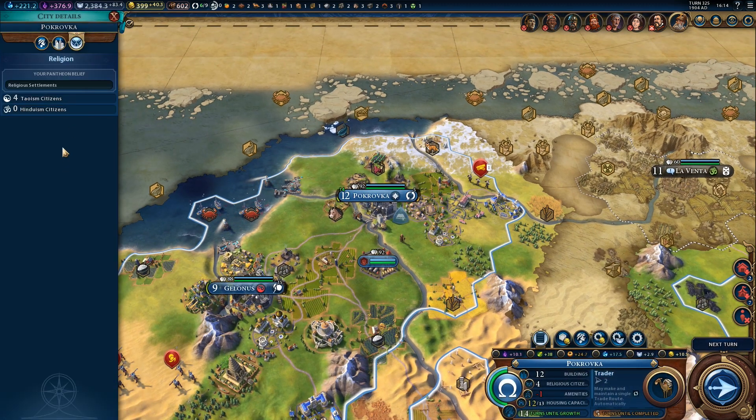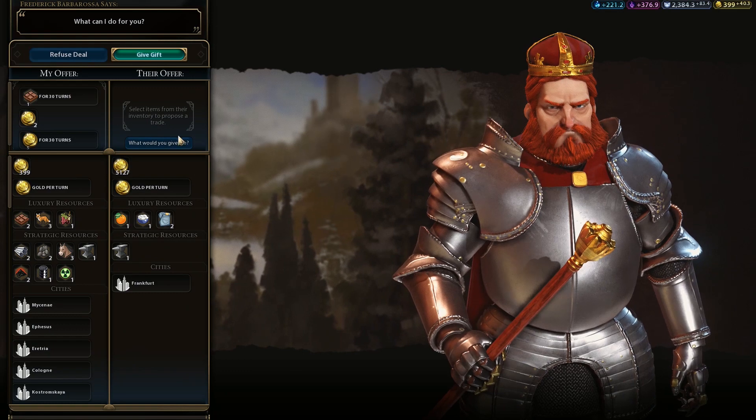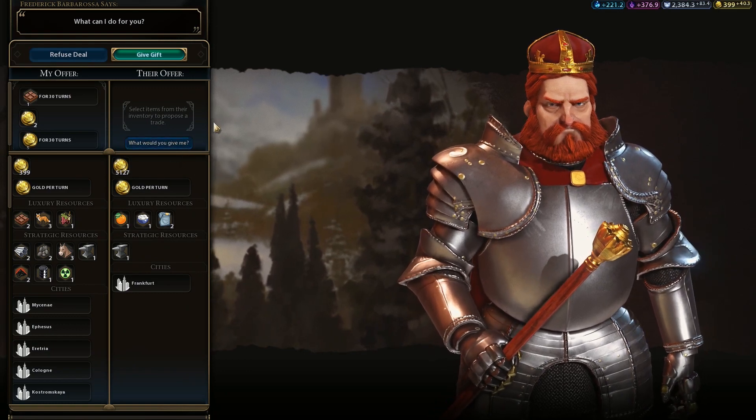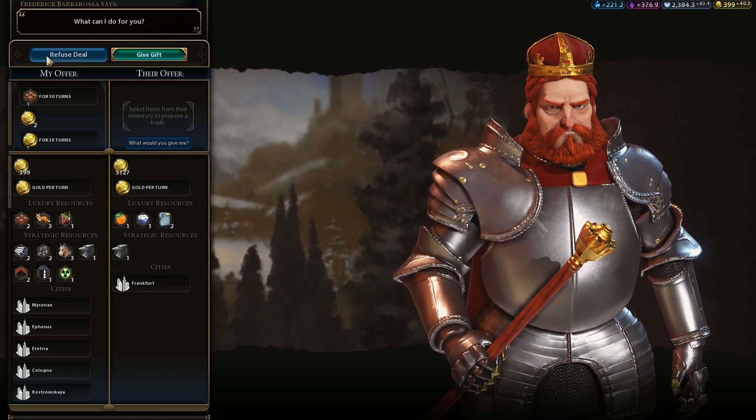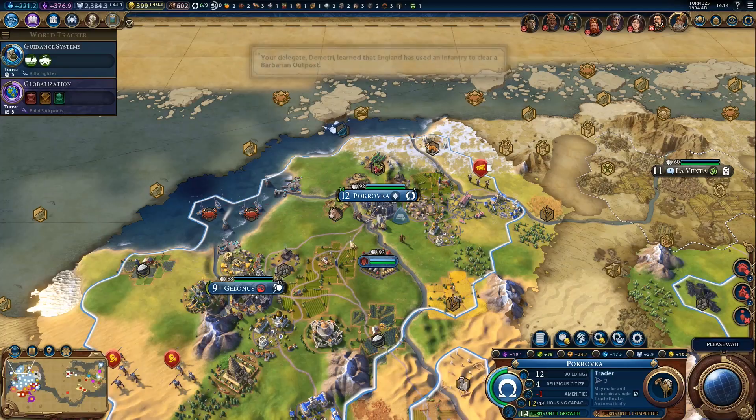Let's check religion. We only got four religious citizens. We got one more use — that should be enough to convert it. And if not, we can always get another missionary. I'm not giving you stuff; you don't have anything interesting to trade with, sorry.